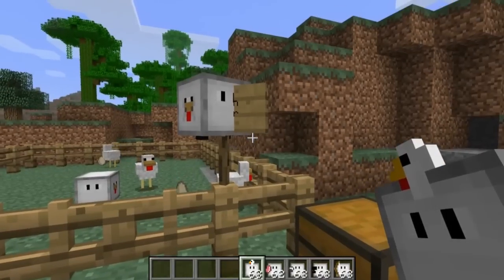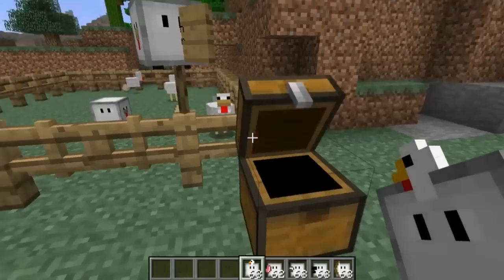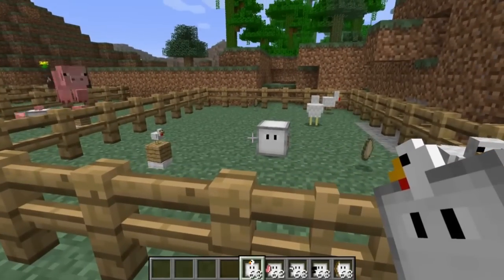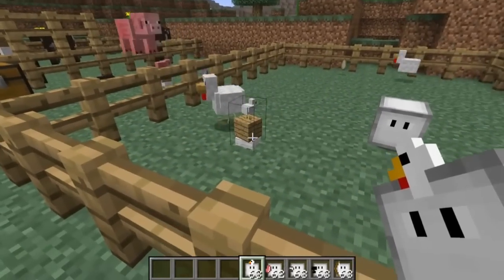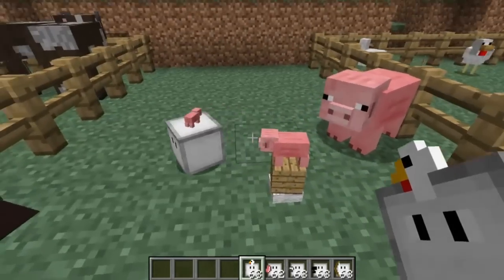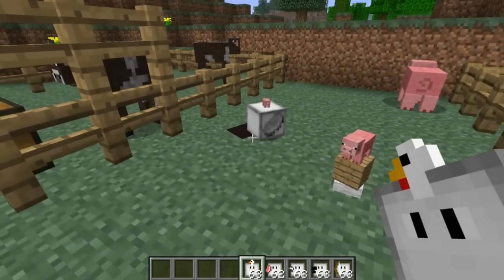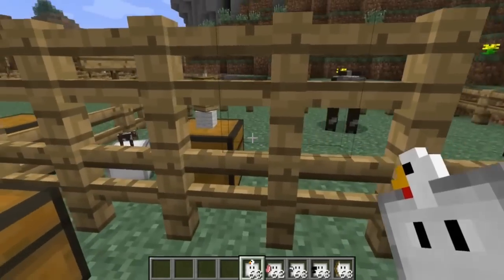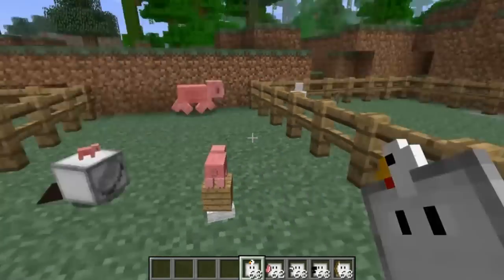The last cube bot is a chicken bringer, and the recipe uses a feather — they look adorable from the side! What these guys will do is go out and find chickens and bring them back to the chicken marker. The butcher bot seems to be having some issues — I'm not seeing any meat in the chest — but that is the cube bots mod overall.